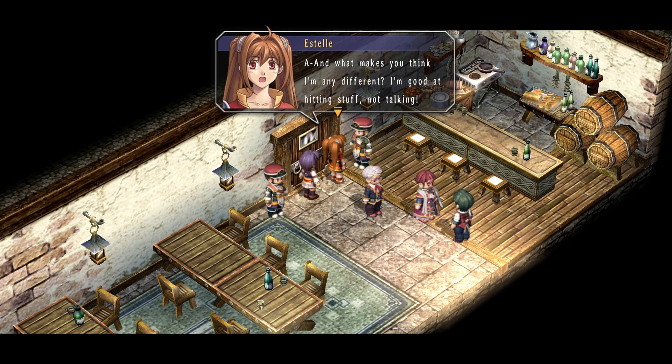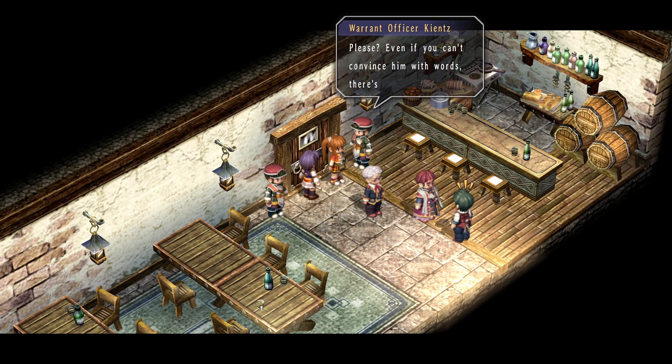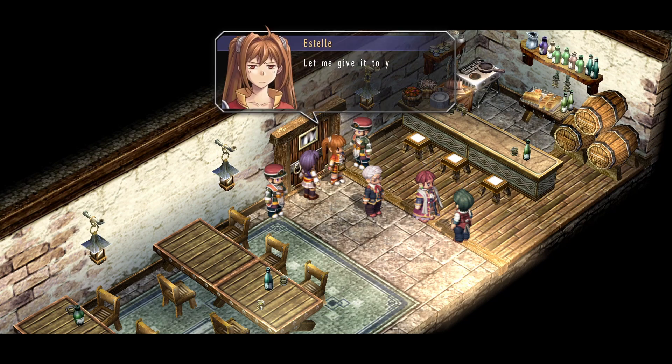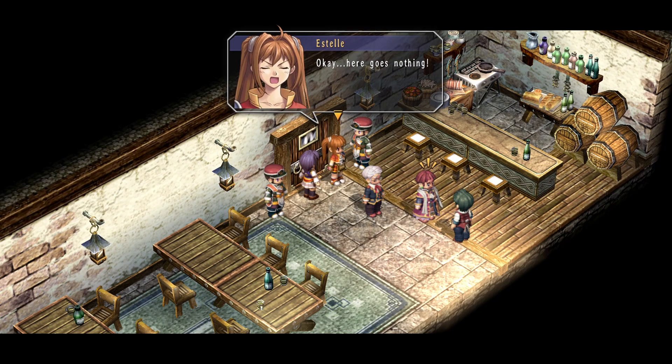Estelle protests she's good at hitting stuff, not talking — Joshua's the one with the silver tongue. But Joshua insists they can't just stand by while this is going on. Han says that even if she can't convince him with words, there's always her staff. Estelle reluctantly agrees, though she says not to get anyone's hopes up, and heads over to confront the Duke.